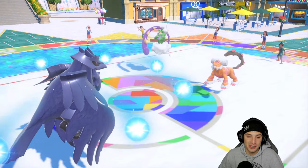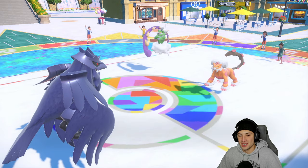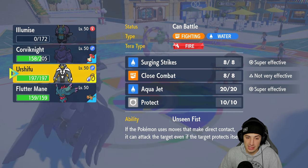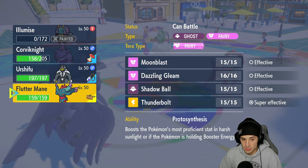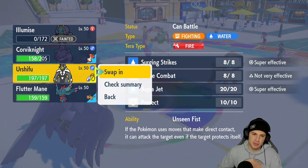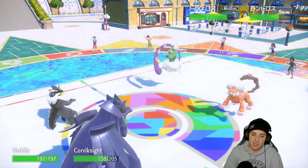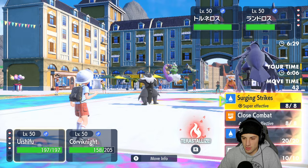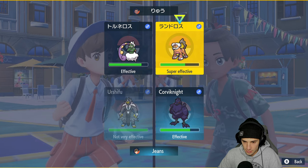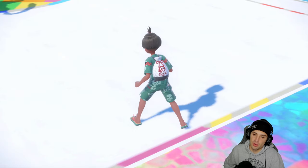I wanted that Bulk Up so bad. I'll get back a little Leftovers HP, shaking off the Taunt. Chances are he might throw another Taunt but this time I'm going to go first. I'd rather save Fluttermane with Choice Specs for later. I'll go out with Urshifu here. Now is a good time to go Surging Strikes and go for the Bulk Up — he's minus one. I'm going for the Bulk Up. Taunt me again if you want.